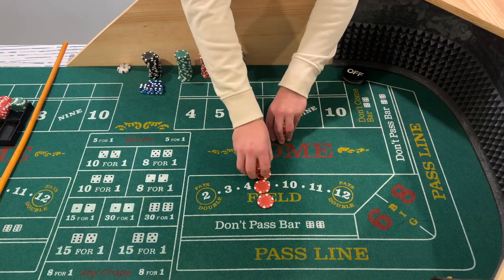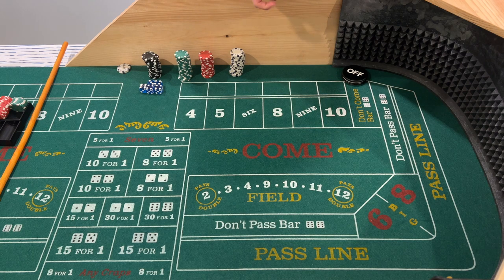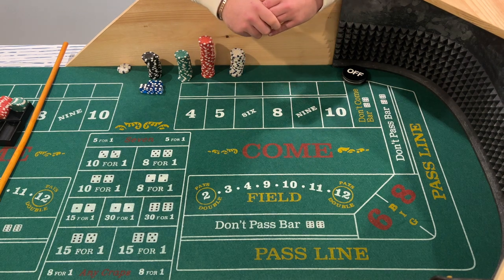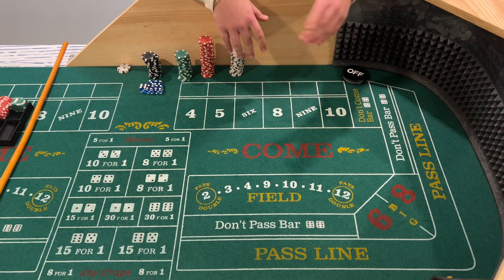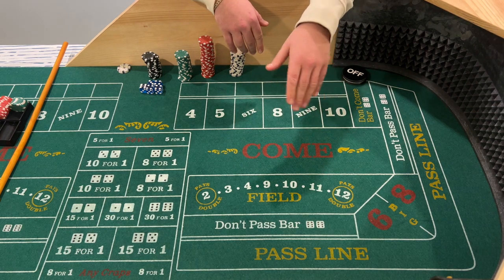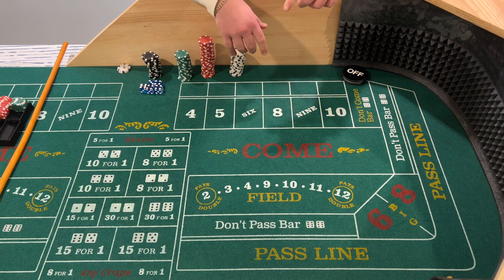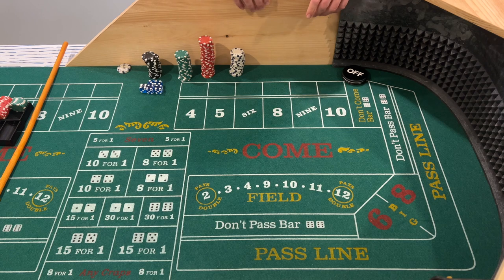I've seen this strategy quite a bit at the casino and on YouTube, and it seems to work out well. I do play it occasionally and think it's a very good beginner strategy. Personally, I don't play it very often these days. I prefer the degen dark side strategy if I'm going to play the don't, which I will link to in the description below. But let's go over this strategy.